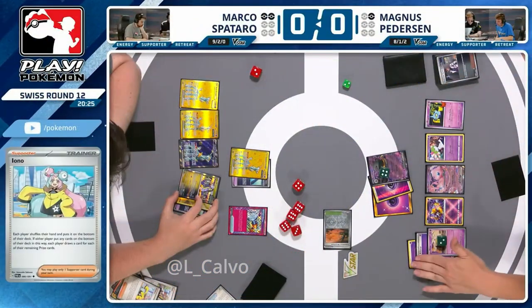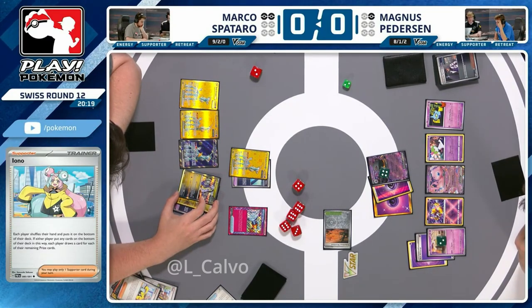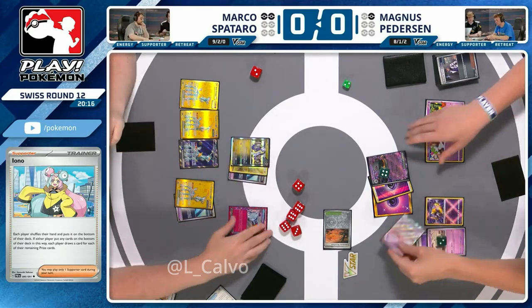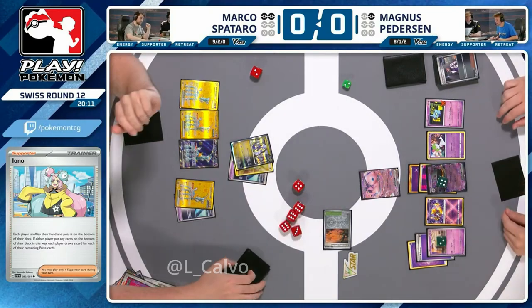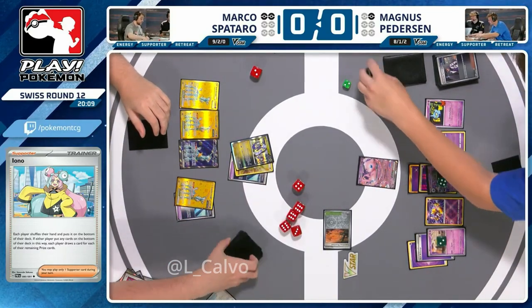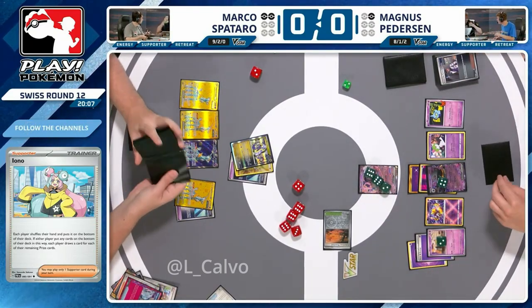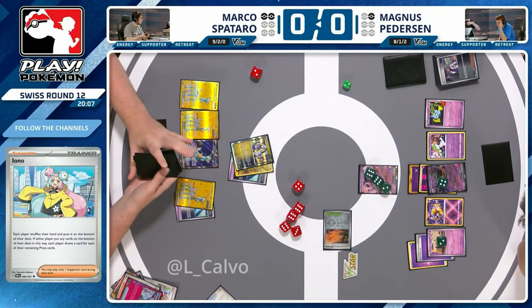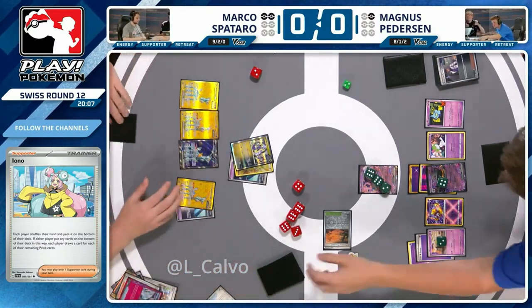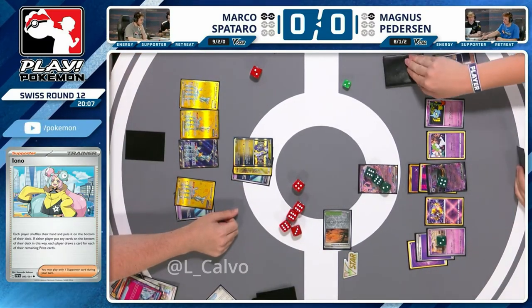Looks like Marco is playing the Prime Catcher just to not lose on the spot. If you take a one-prize KO and bring up the Mew, you have to find another gust next turn. But the Calamitous Wasteland might be trapping this Mew EX as well — it typically has zero retreat cost, but Calamitous Wasteland may be working against Magnus here. We just got word that an attack had been announced and a warning was issued — we carry on with the game. Shout out to the judges there.